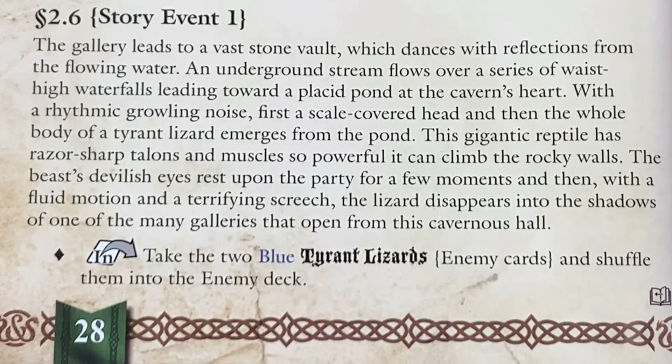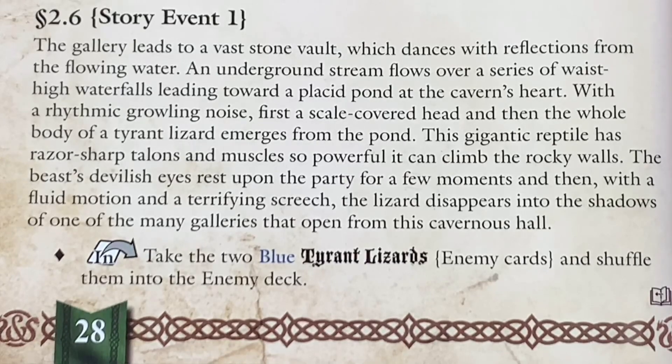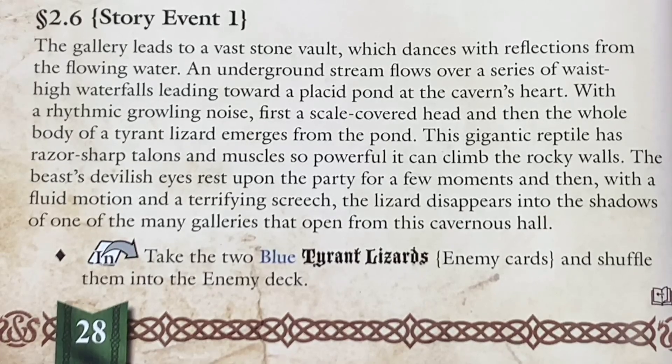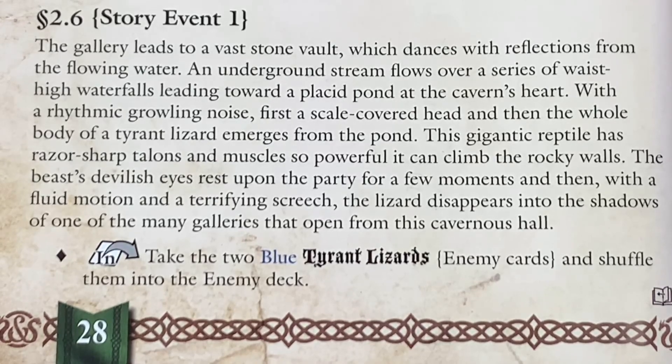The gallery leads to a vast stone vault which dances with reflections from the flowing water. An underground stream flows over a series of waist-high waterfalls leading towards a placid pond at the cavern's heart. With a rhythmic glowing noise, first a scale-covered head and then a whole body of a tyrant lizard emerges from the pond. This gigantic reptile has razor-sharp talons and muscles so powerful it can climb the rocky walls. The beast's devilish eyes rest upon the party for a few moments and then, with a fluid motion and terrifying screech, the lizard disappears into the shadows.